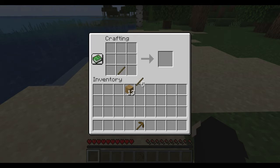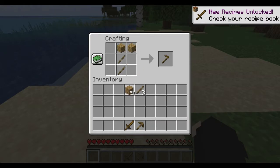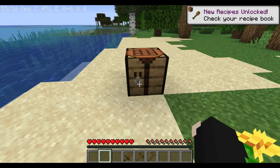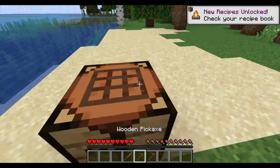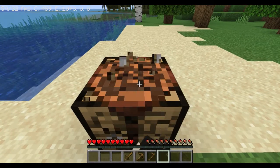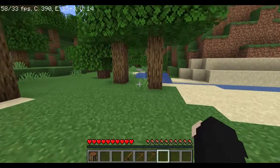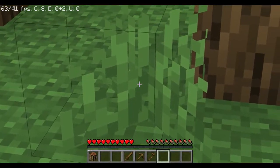We should make a sword too — a sword would be nice. Now we also want to make a hoe; this will come in handy. Now that we have all our tools made and set up, we can take this crafting table with us.